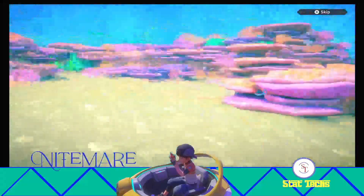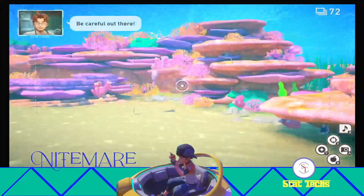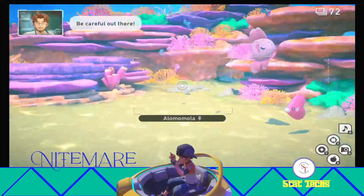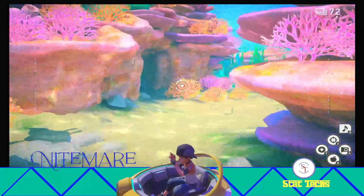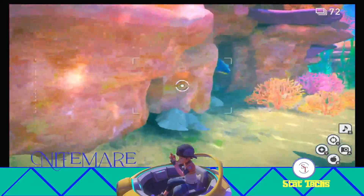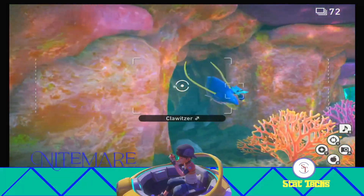How's it going YouTube? Nightmare here, and today we're taking a look at the Seven Colored Glow achievement for New Pokemon Snap. We are at the undersea level, and we are just going to be taking this alternate path up here. We're going to turbo on ahead, and then once Claustor gets out of our way, we'll go ahead and take that alternate route.